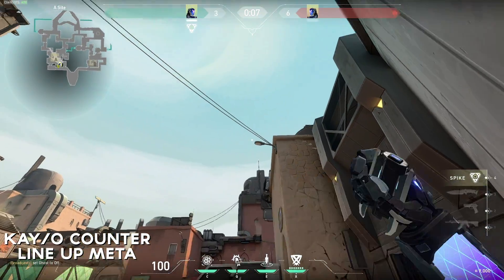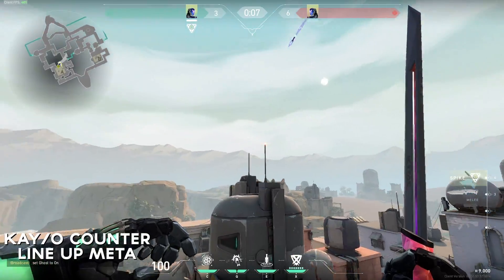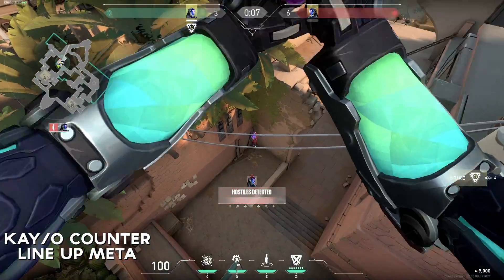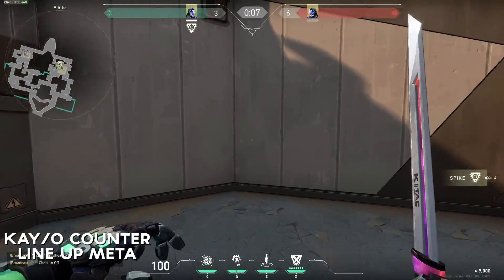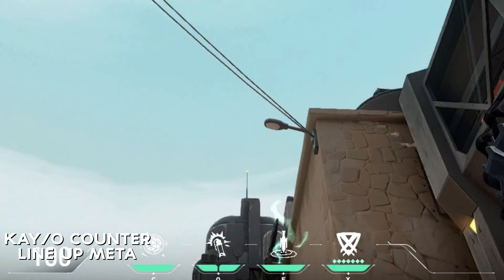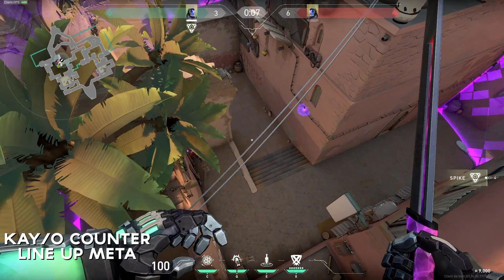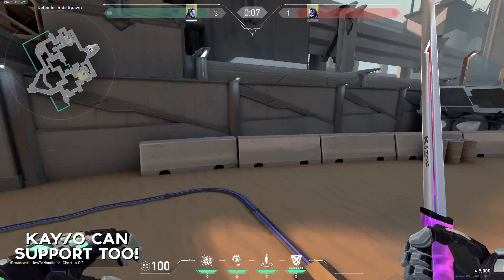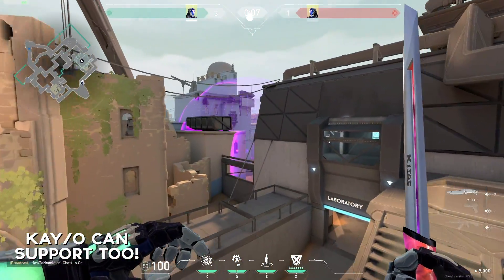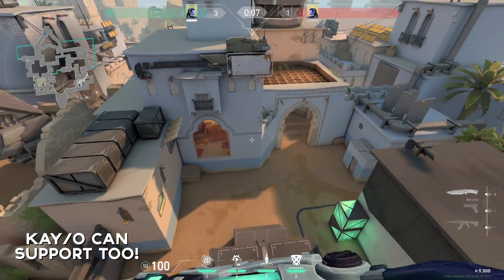Not only can you do post-plant lineups, you're also able to make counters to enemies trying to set up for post-plants themselves. This is one of the reasons why I think KO will have a hundred percent pick rate, especially in pro play. Here's how to counter the A lineup spot which a lot of players tend to use: come to the back corner of the site and simply line up the middle line with the red light — and bye-bye Viper lineup whilst I defuse the bomb. Since the radius is so big, you don't actually need lineups, so you can just throw them on the fly. Don't be afraid to send out daggers to support your teammates as you rotate — you can see from this dagger I threw literally from spawn, it covers both the entrance of Hookah and Long.